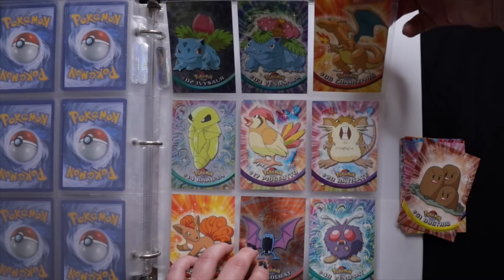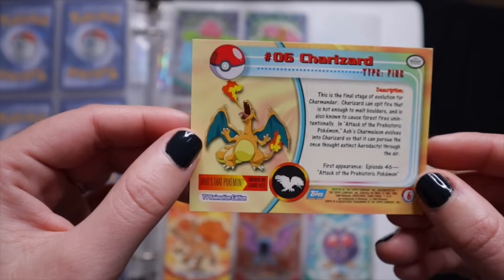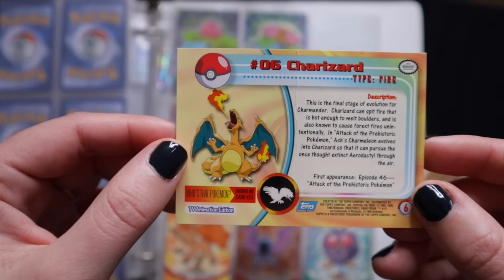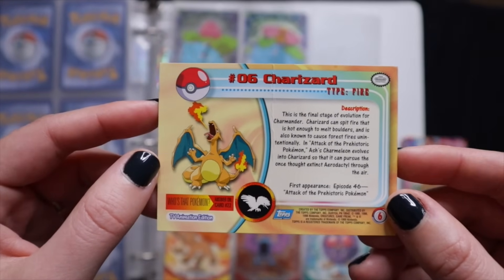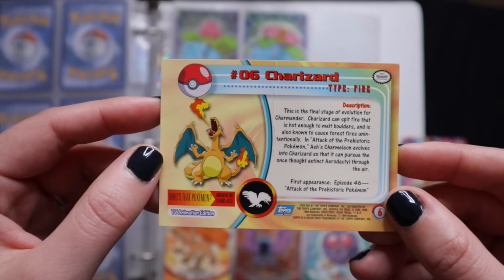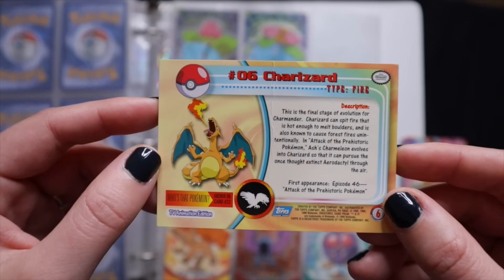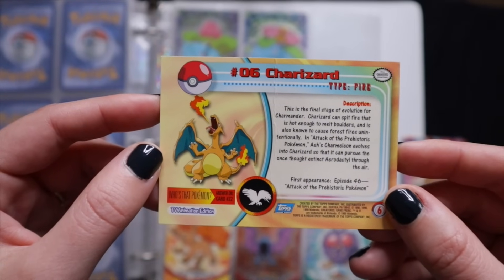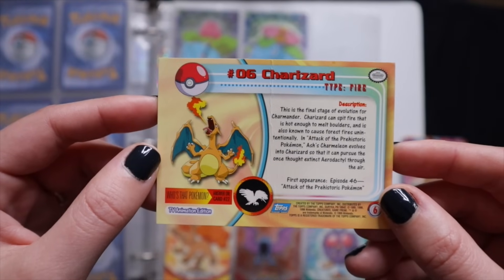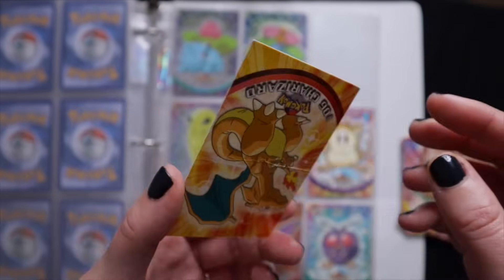Actually, I'm going to read the back of Charizard. Number 6, Fire. This is the final stage of evolution for Charmander. Charizard can spit fire that is hot enough to melt boulders, and is also known to cause forest fires unintentionally.